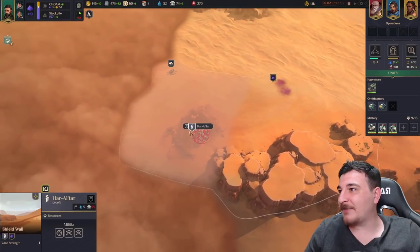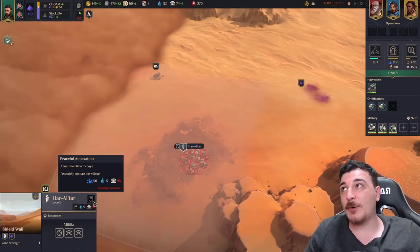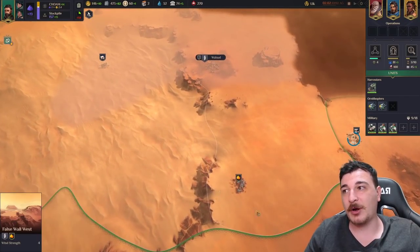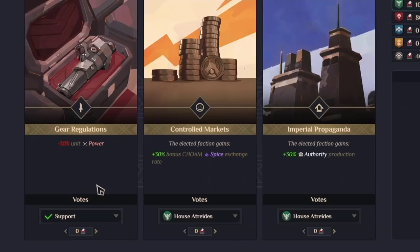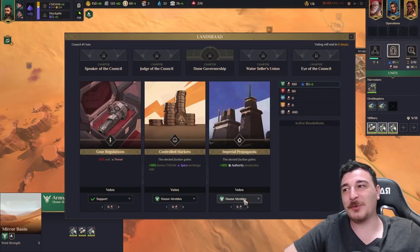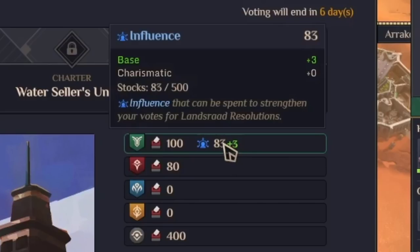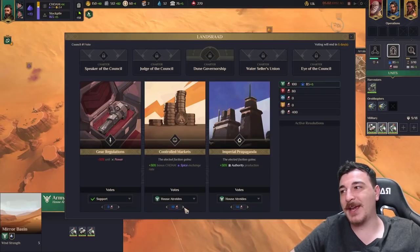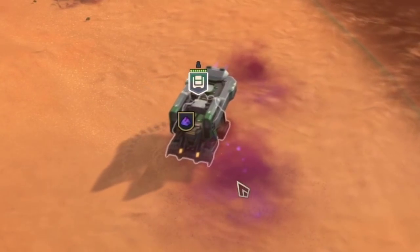A new spice field has been detected — we're going to rush for this place. It also offers 20% experience gain for all military units. It would cost a lot to peacefully annex this, so I'm just going to use my army. The Landsraad is in session and we have three resolutions to vote on, each with benefits or debuffs. We can choose which house gets the benefits, so we'll assign our own house and put in some influence. You get influence based on things like how charismatic your faction is.